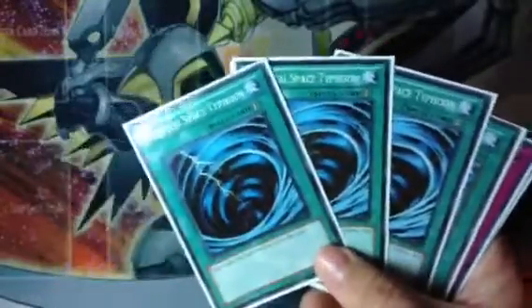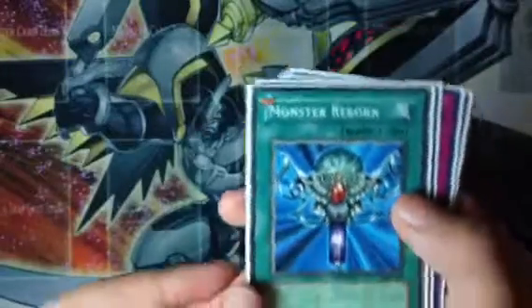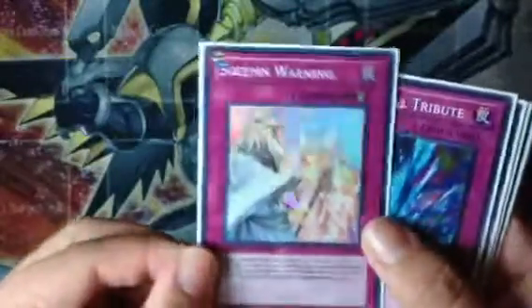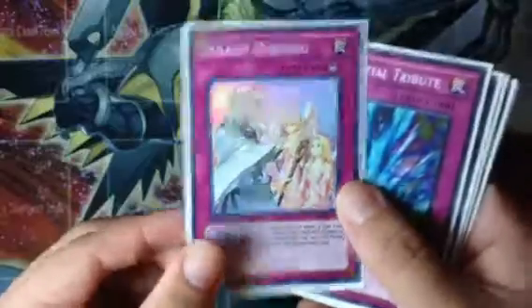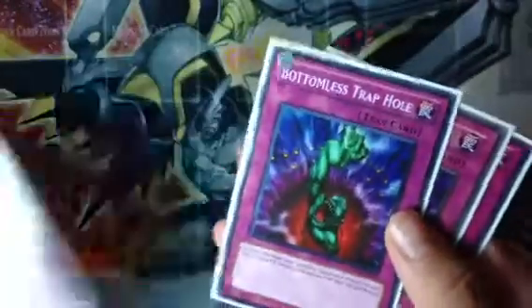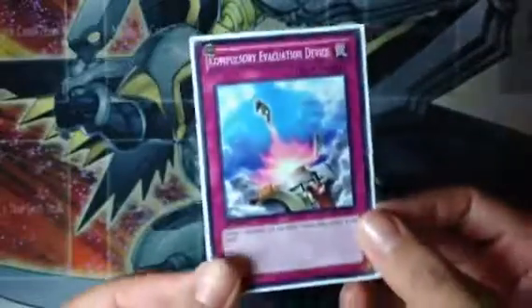As long as these cards are in mint condition, I'll gladly trade for them. Monster Reborn holo — this is only a star foil one, but I want holo. This one I want ultra or ultimate, preferably ultra. These I want secret, ultra, or gold ones. I'm getting one holoed out soon. I just want these holed out and I want a secret or super Compulse.